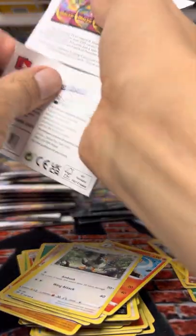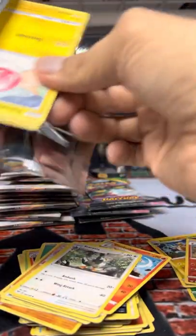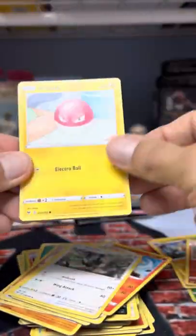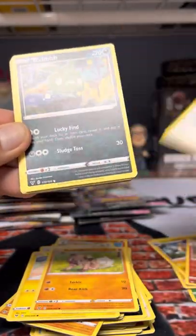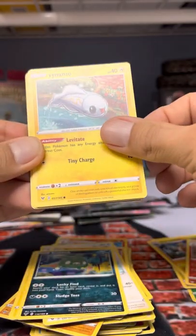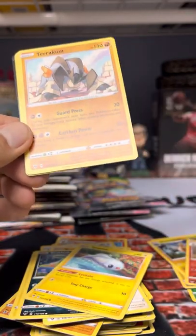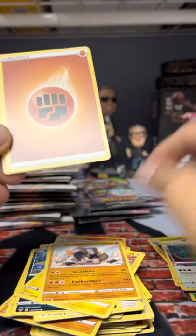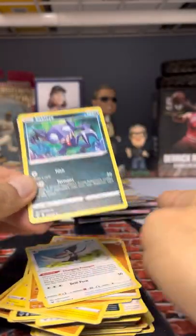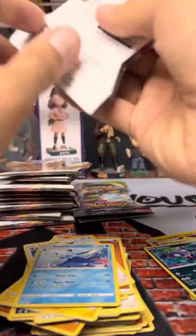Next is Vivid Voltage — yes, we gotta pull Pikachu. First VV pack: Boldore, Rockruff, Wishiwashi, Trubbish, Tynamo. We have this one. Terrakion, energy, Camerupt — what you know about that. Come on, Pika Pika.